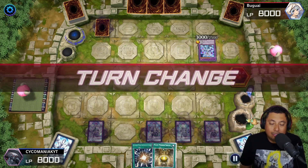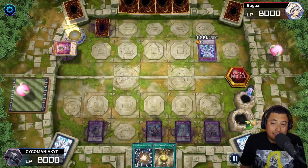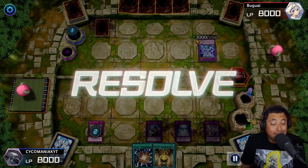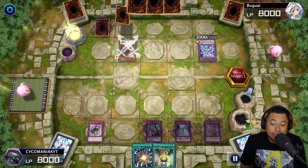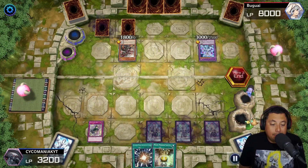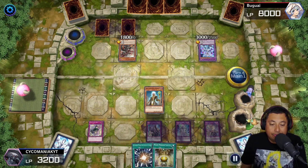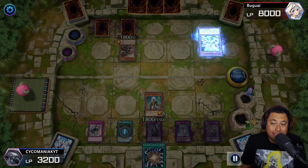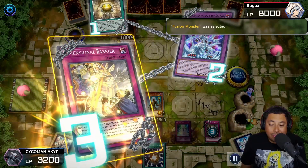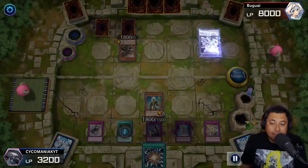We're just going to set our traps down and pass turn. I'm a bit scared because there's a lot of potential to get destroyed here, but we're going to pop the Non-Fusion Area. It probably would have been better to get Dimensional Barrier out to stop their fusion summons, but I put the Non-Fusion Area because I'm a bot — it is what it is. We get the Gravekeeper out with the Moon Mirror Shield, Necro Valley is not on the field so we're chilling.